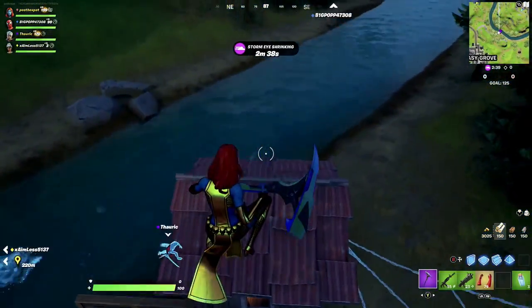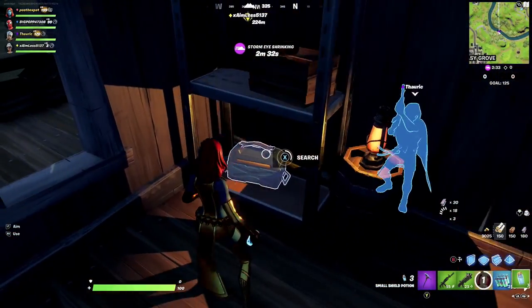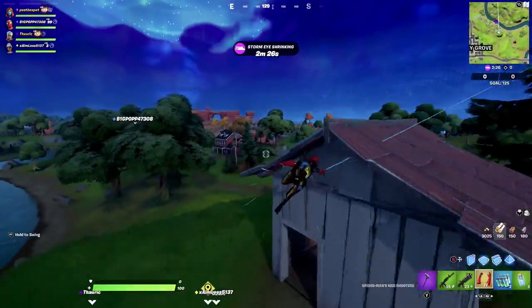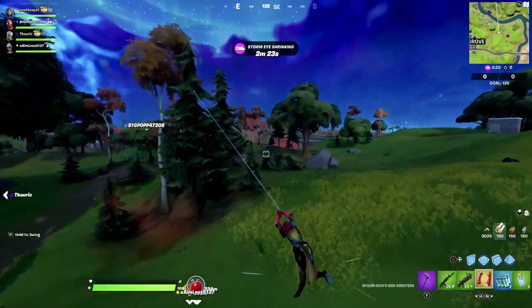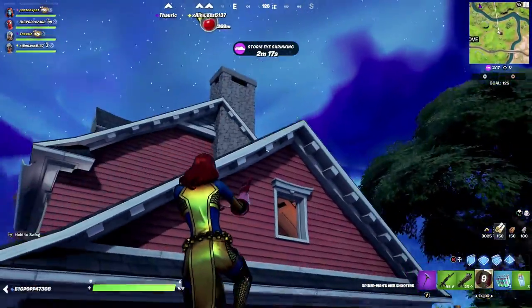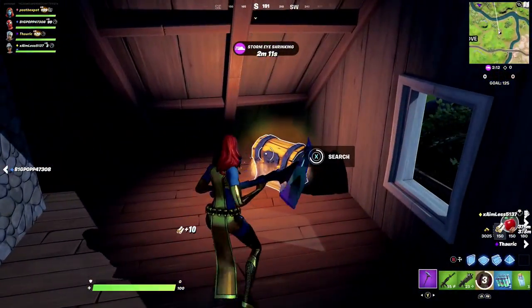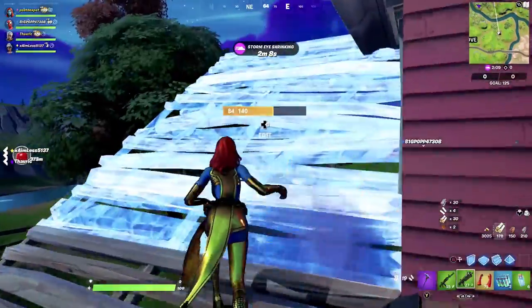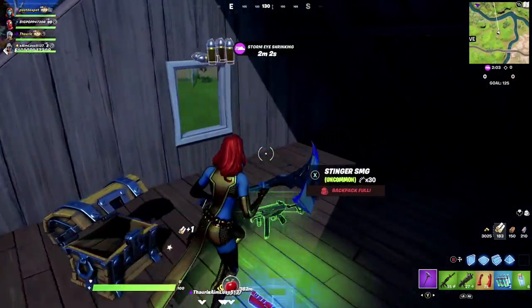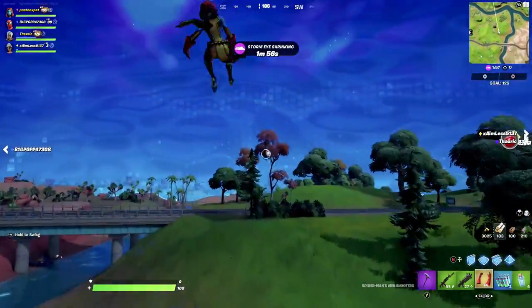Over here there's a little shack — go to it and open the chest inside. You hear a weird sound when you get a feather, so you know when you've got one. Once you've got the feather, rotate over to Greasy and start looting the houses. Make sure you only carry heals, because the storm closes in very fast on Team Rumble. So far we've opened three chests and collected a couple of feathers.